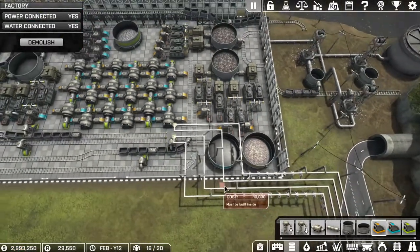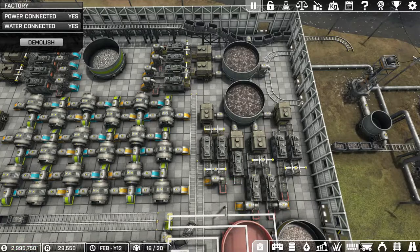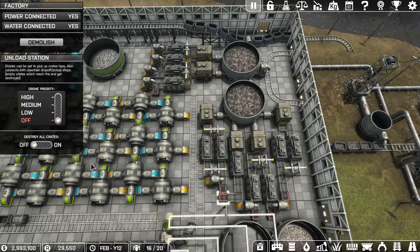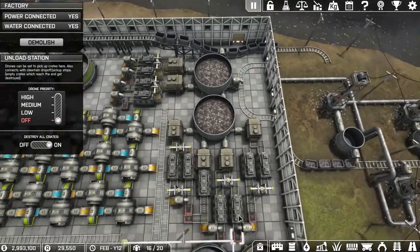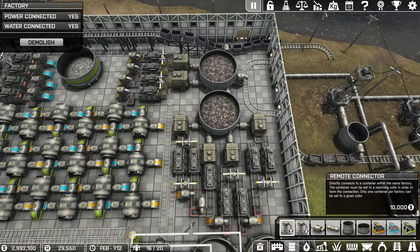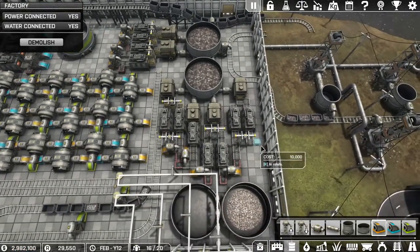It wasn't much of a boo-boo because I was paused. Why is that not coming — oh yeah, we can get this on here, of course we can, we have the technology. Set that to destroy-all-crates — I think I forgot to set these ones. It just takes one full crate to make it through the system to cause a big jam up. I'm going to get an input pipe in here, sneaking these things in wherever we can. That's at least one more there.